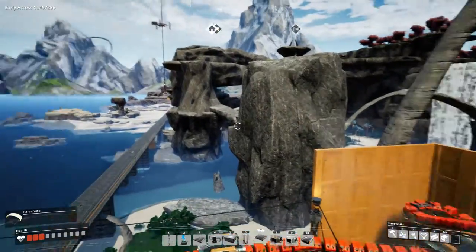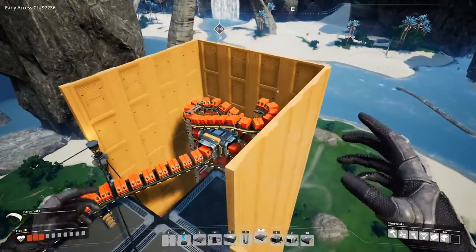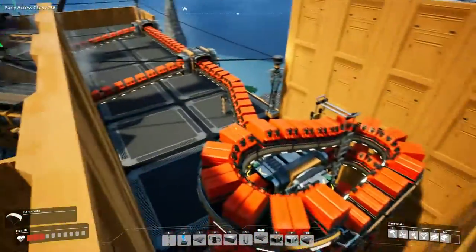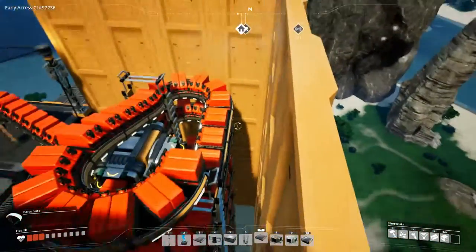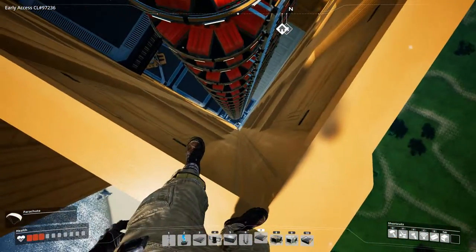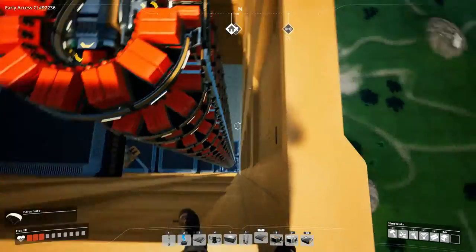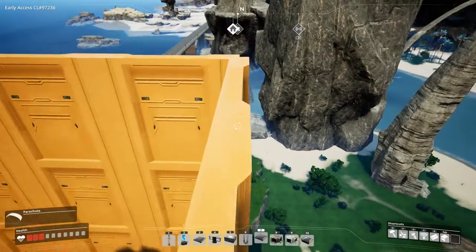I am pretty high up at the moment. This factory now has four fuel generators — yes, we are already at four — and as you can see this is crazy, this is so beautiful. The only problem is you have to walk all the way down every time.